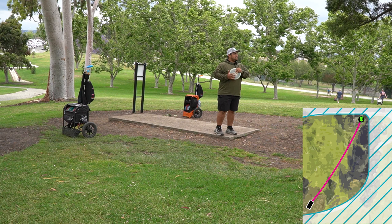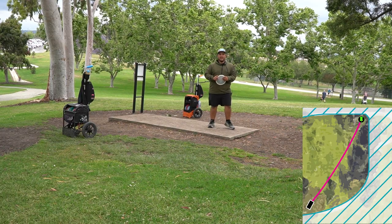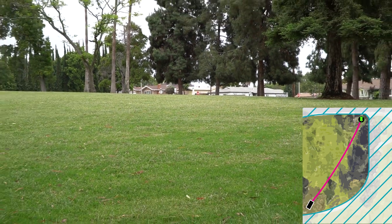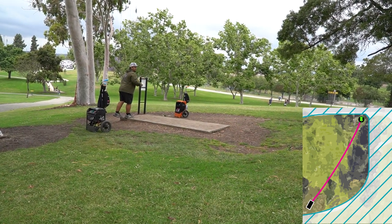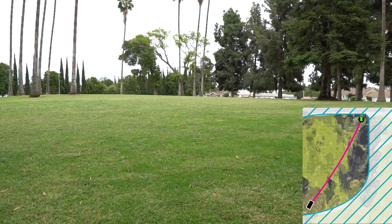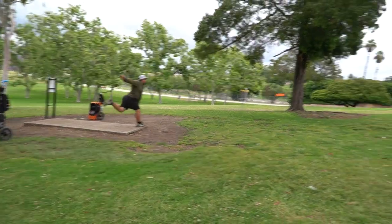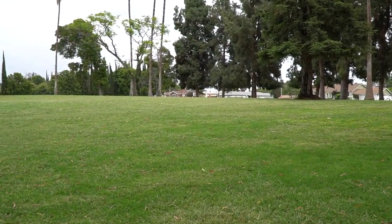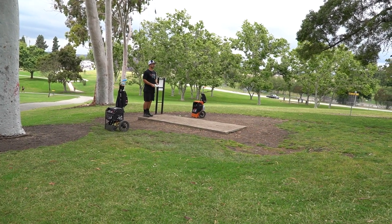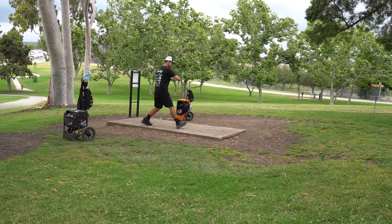Hole six — we are looking at 260 feet par three, same position as always, same as last year but with the higher basket. You could go Firebird or anything overstable, or an overstable mid-range — whatever you feel comfortable with. Oh my goodness, that's so bad. I think that's perfect — yeah, that's good. I'm thinking Envy on this hole but there's a slight head right to left wind, so I don't want it to push straight, but if I keep it on hyzer the whole time it'll be good.